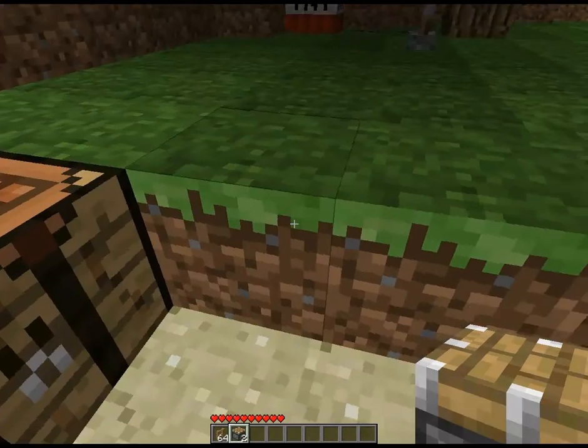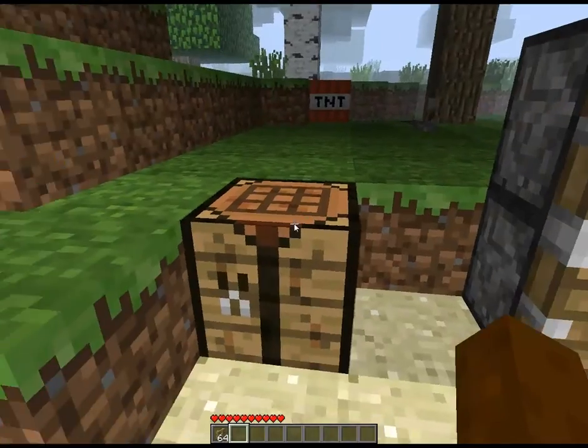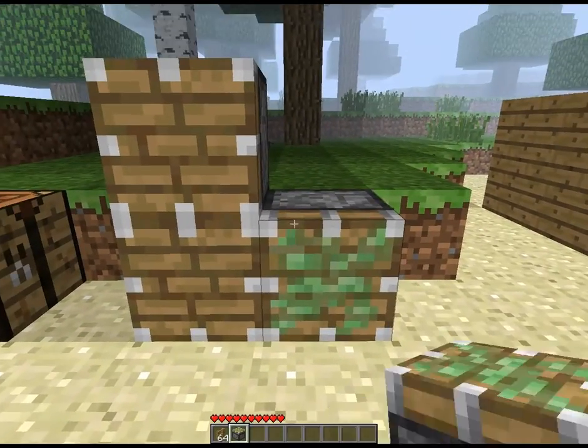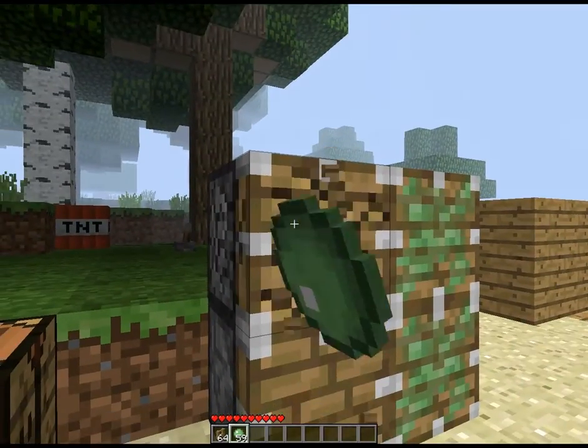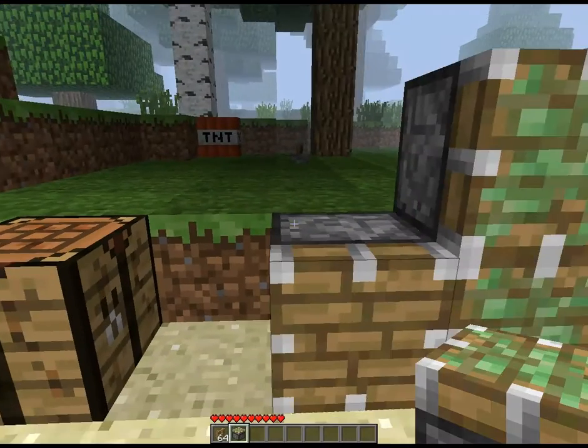The pistons push and pull with a button or a lever. You can't hand-push them. Sticky ones push and pull; normal ones just push. These ones are special — they push and pull. To make it sticky, you take a normal piston, then you put a slime ball on top of it, and it makes it into a Sticky Piston.